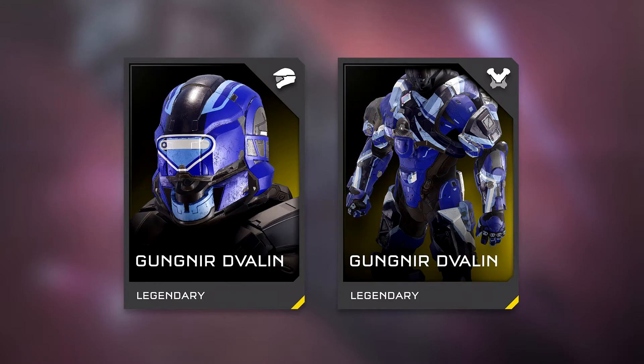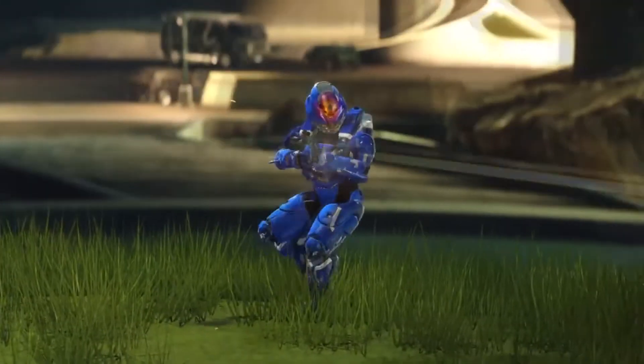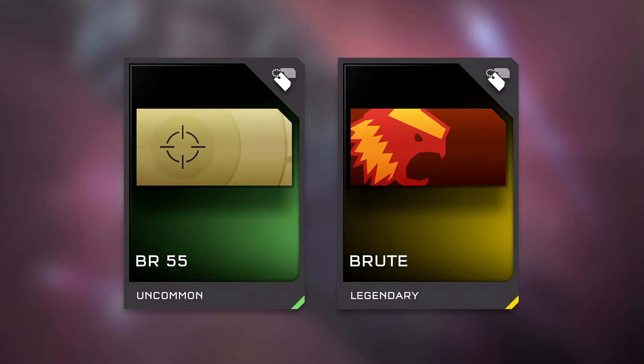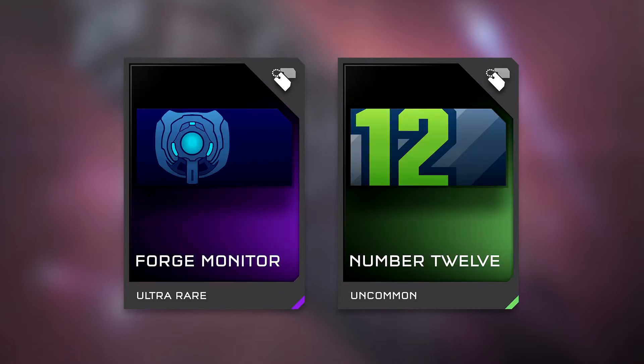We're also getting a load of new armors: Atlas Unbound, Atlas Vigilant, Enforcer, Strong Arm, Gunna, Devalin, Infiltrate, Saboteur, and Stalker Arrow. We're also getting new emblems and Spartan attacks, including a BoomCo one, a brute, a tea bag, and Crossed Swords — which is one of my favorite emblems ever — along with a Forge Monitor and a number 12.